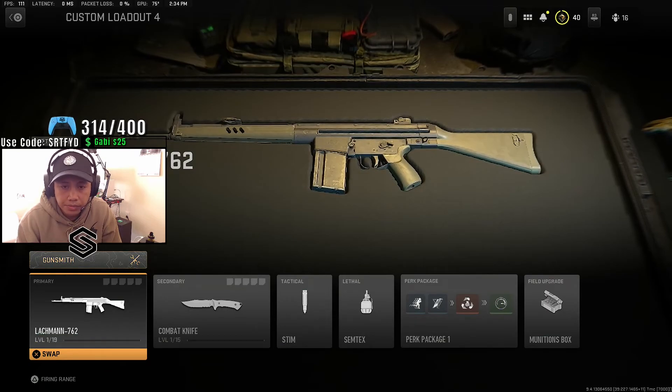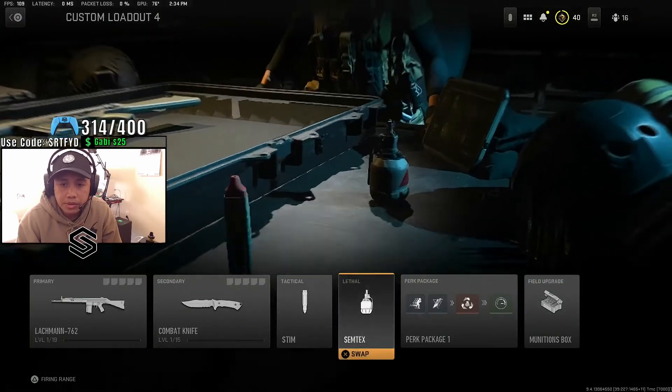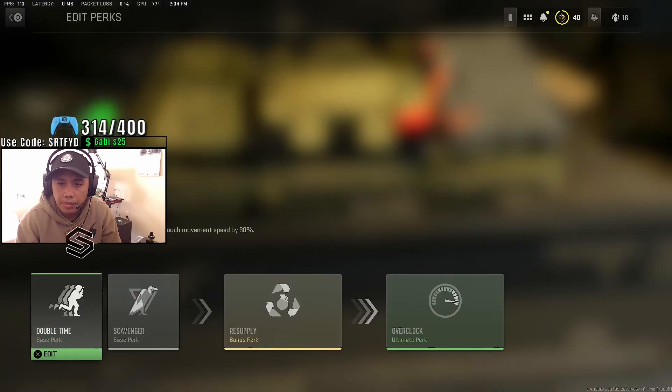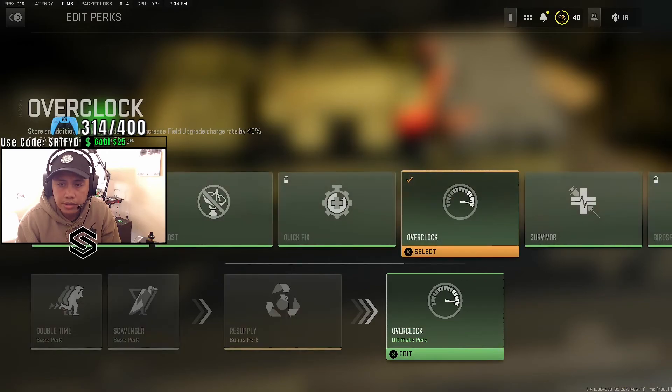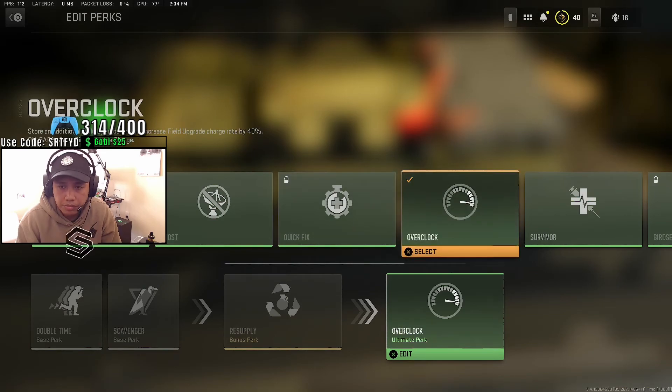So right now it's level one. I have stims, Overkill, and then my perks: Double Time, because you're going to be doing a lot of running, and Scavenger because you're going to need to pick up munitions to resupply your stim and stuff. I'm torn between Overclock and High Alert, but for this video we're going to use Overclock.